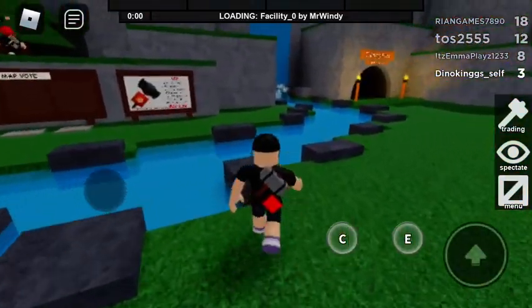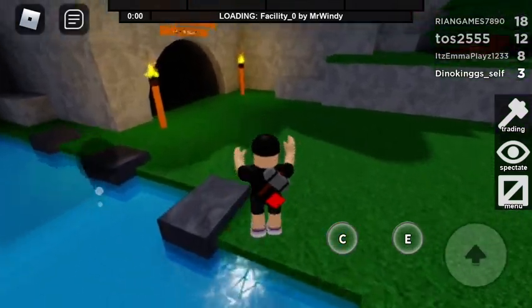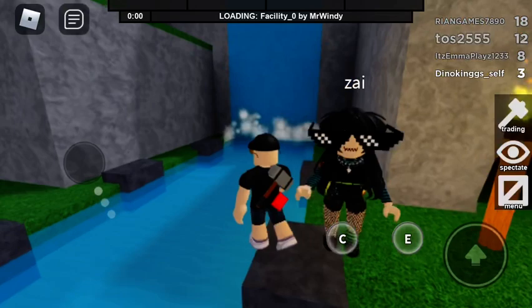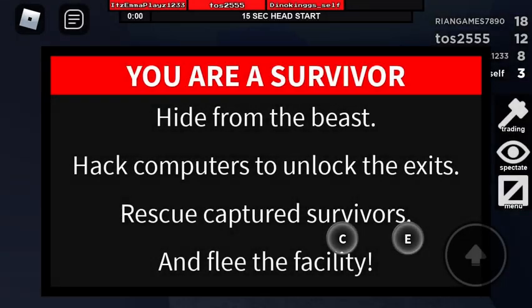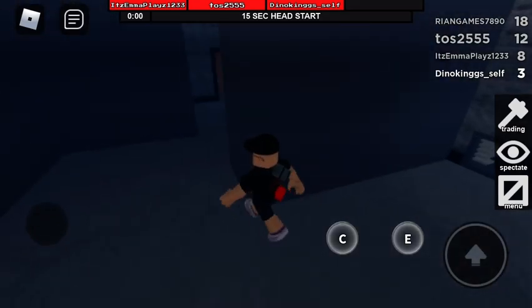Alright, loading Facility Zero by Mr. Windy. Let's hope we get to kill that. I'm a survivor. Hide from the computers and rescue captured survivors in the Fleeing Facility. Alright, can you pull that off the screen?